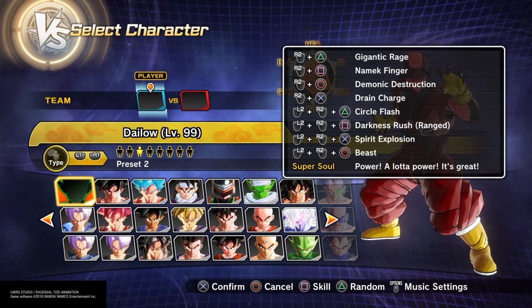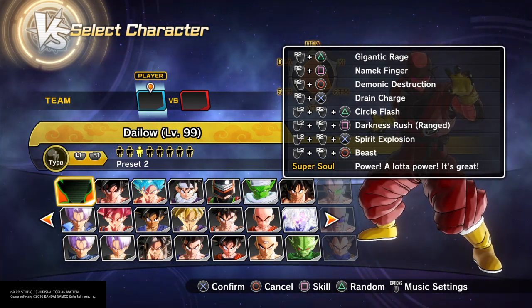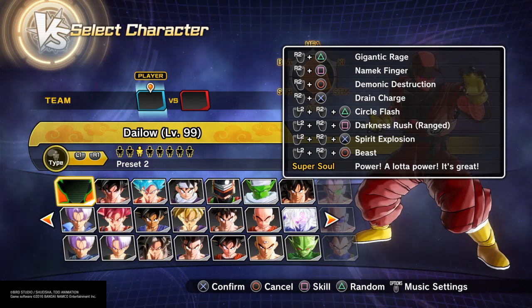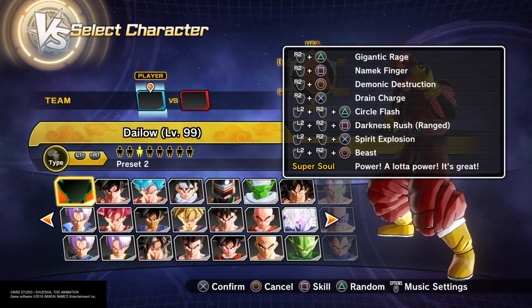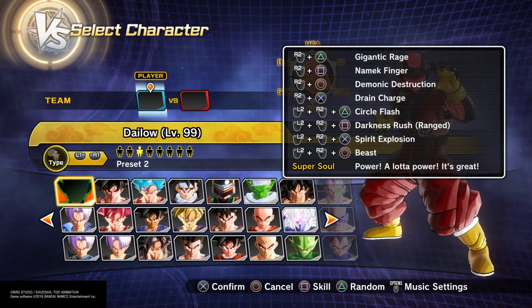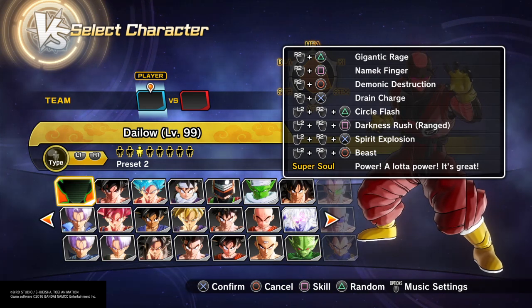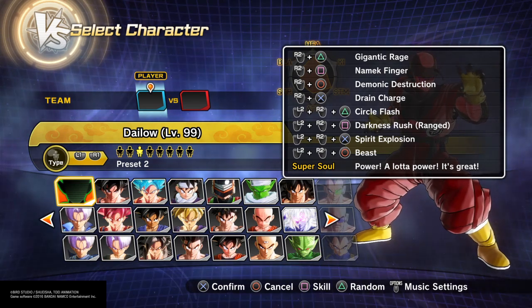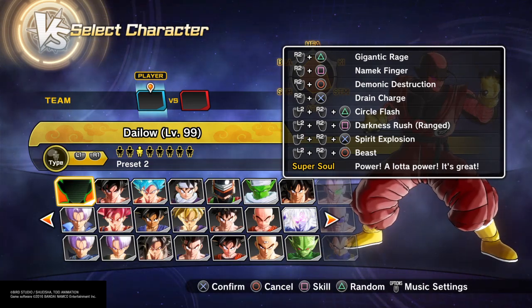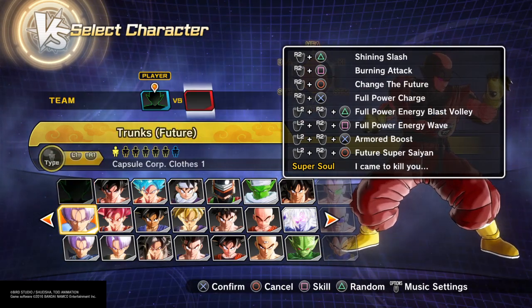Here's another one — a pure grappling build: Gigantic Rage, Dynamic Finger, Demonic Destruction, and Drain Charge. One thing I learned is that Circle Flash is unblockable. I tested it and I'll show that real quick just to prove it.